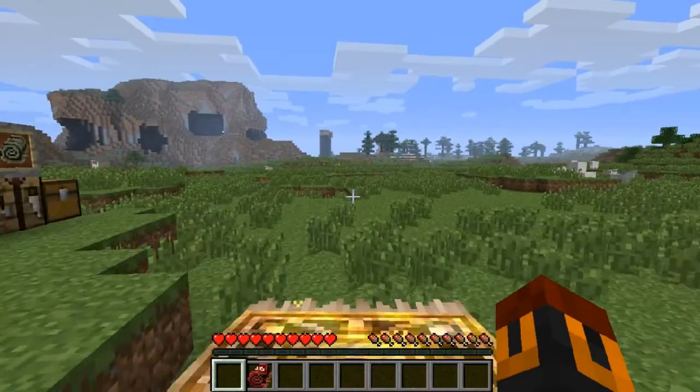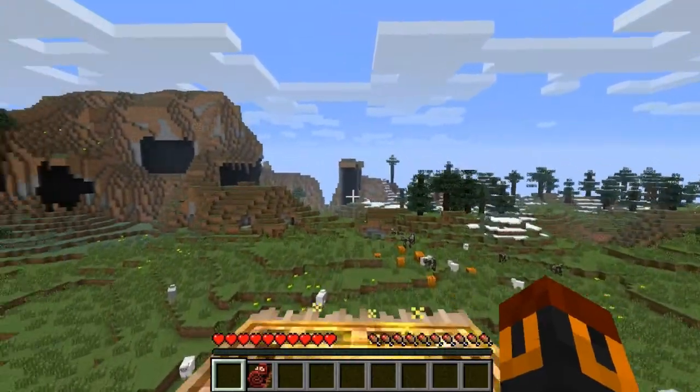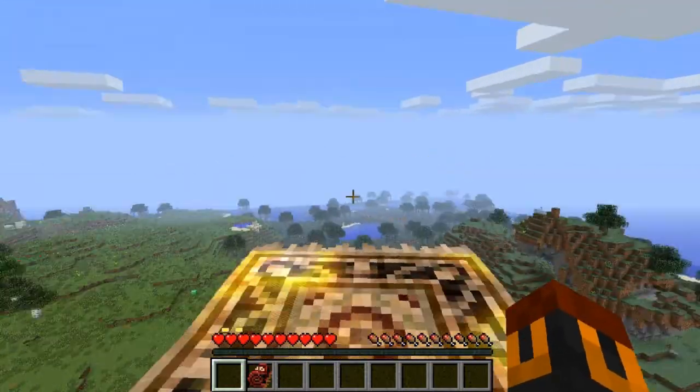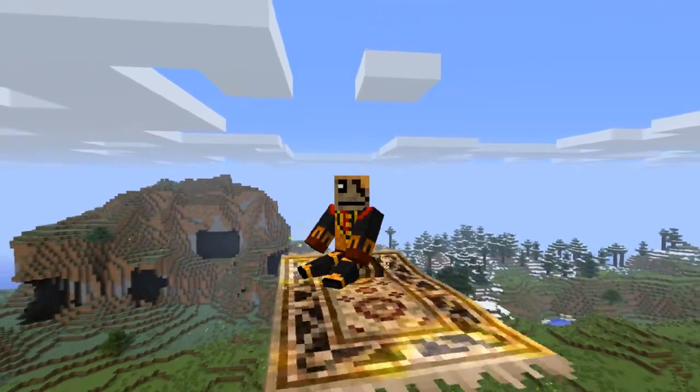When you ride it, it's just going to stay at ground level. If you want to go up, you press your assigned key — in my case Z — and there we go, it's working! Yeah, I'm flying like a boss!